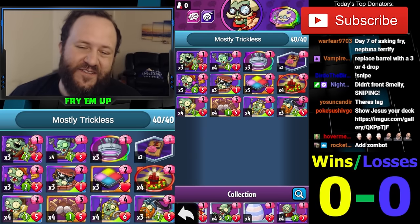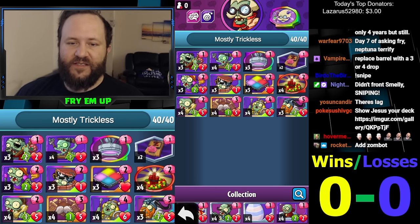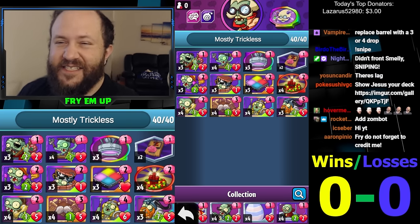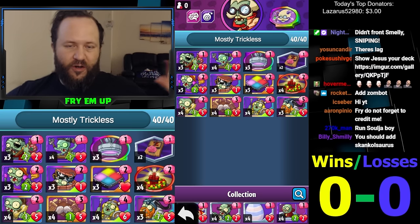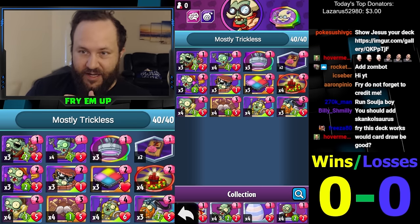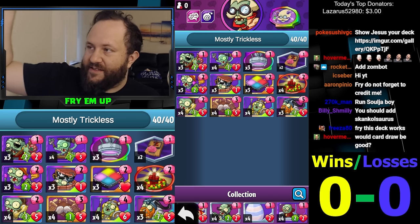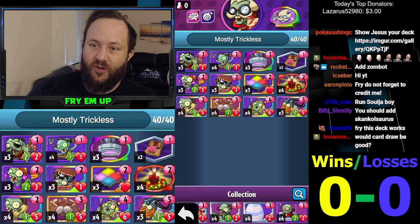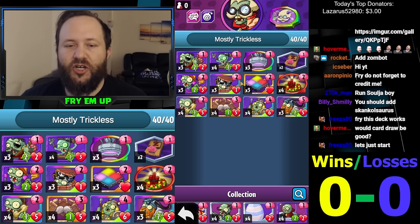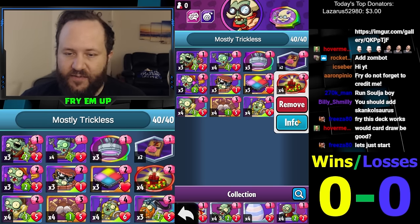What's going on everybody, this is Bryce. Today we are doing the trickless — mostly trickless — Professor Brainstorm OTK Valk deck. This isn't a regular one-turn-kill Valk; it's actually an important meta deck. Typically, the weaknesses of Brainstorm are cards like Forget Me Nuts and Black Ip, which opponents hard-mulligan for to counter Professor Brainstorm's tricks.